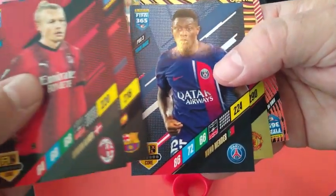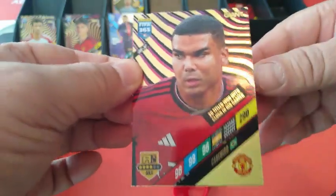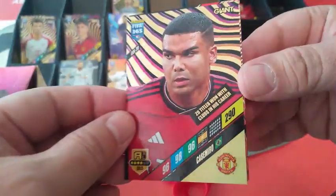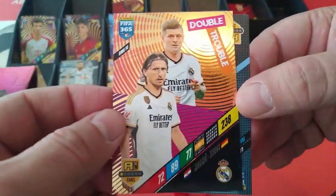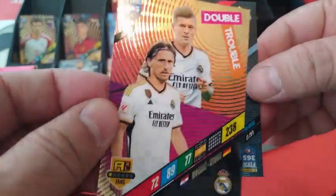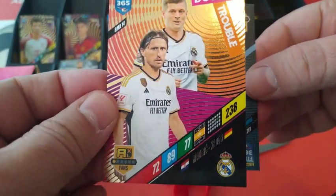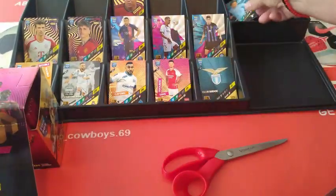Ferran Torres, Mendez. Oh nice — we got a Giant! That's our second Giant of the box. This is Casimero — makes three cards. Casimero, 20 titles won with clubs in his career. Cool! That's a Giant. Double Trouble — our first one of the opening: Cruz and Modric, the evergreen — mid-to-late 30s. Fantastic Double Trouble for Real Madrid. Base card Lazio, Cancellieri.